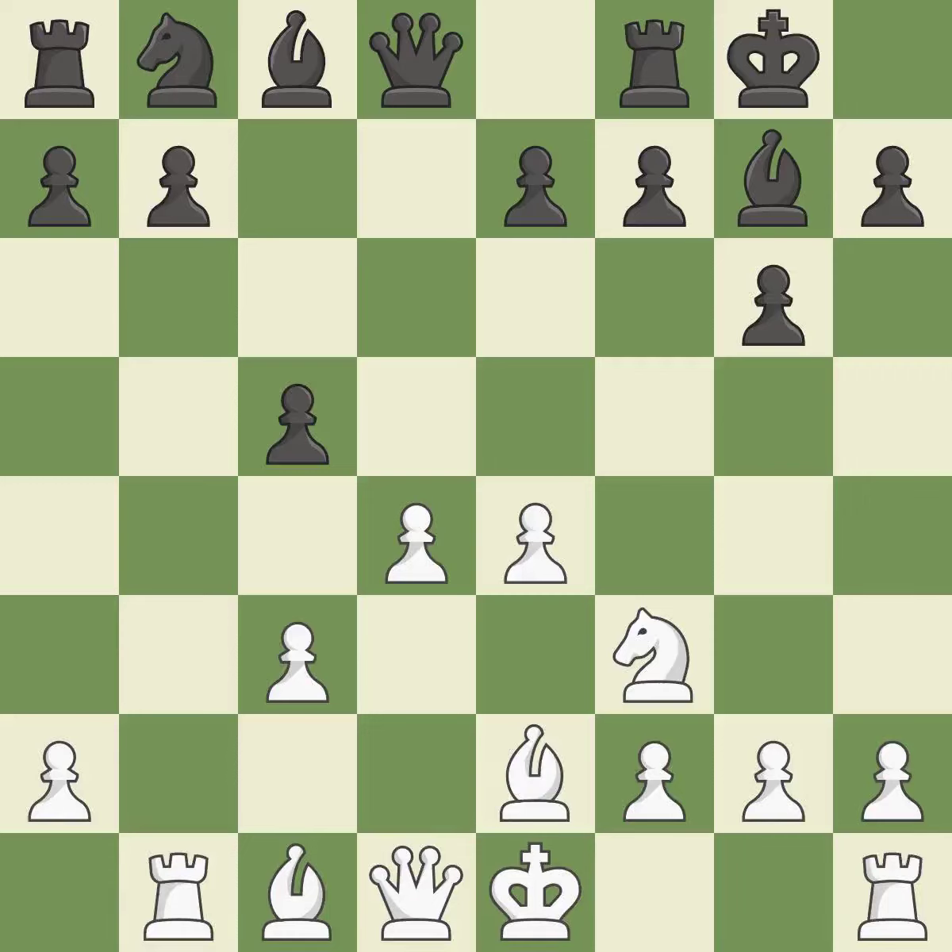Castling gets the king out of the center and activates the rook. B2 develops the bishop and prepares castling. Cxd4 opens up the center, captures the D4 pawn, and attacks the C3 pawn. Cxd4 recaptures the pawn and controls the E5 and C5 squares. Qa5+ develops the queen, puts white in check, and attacks the A2 pawn.